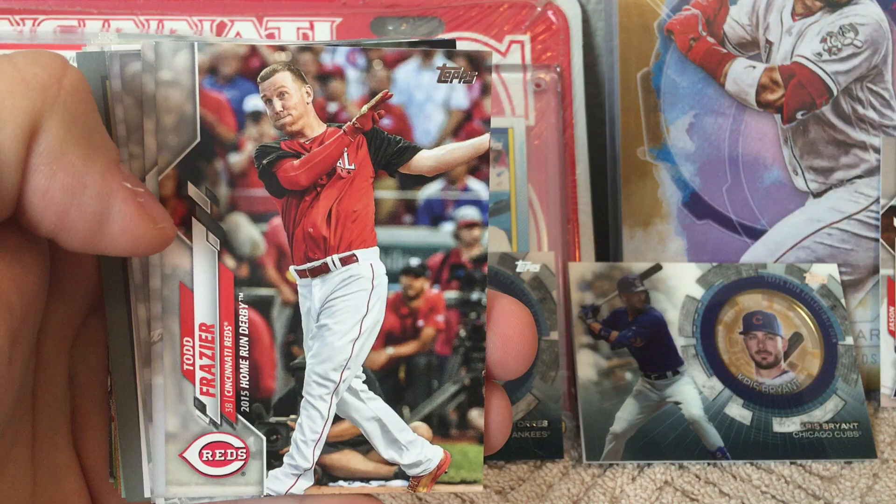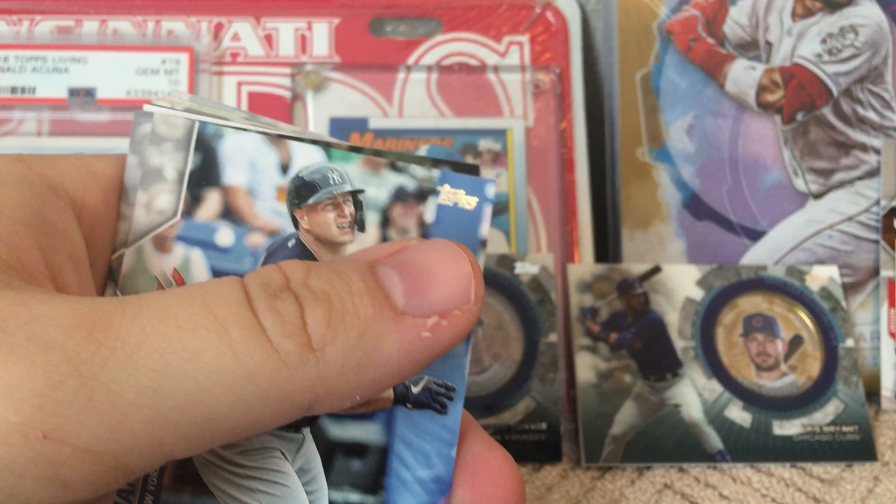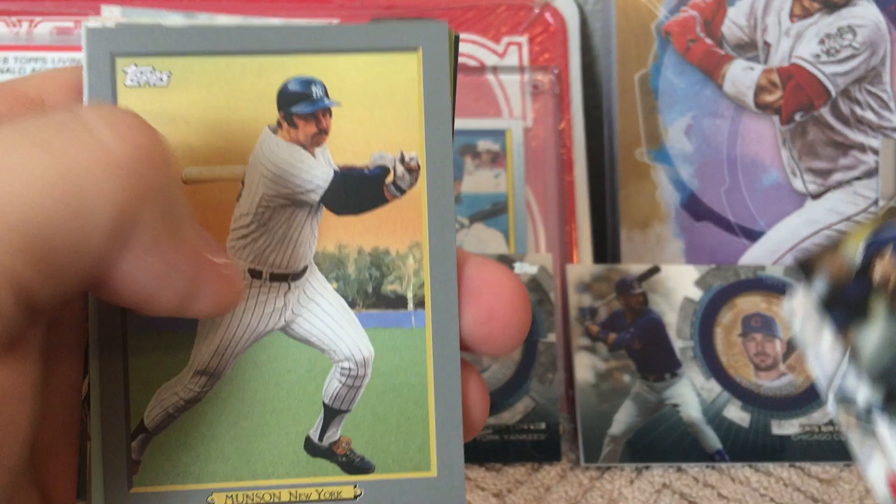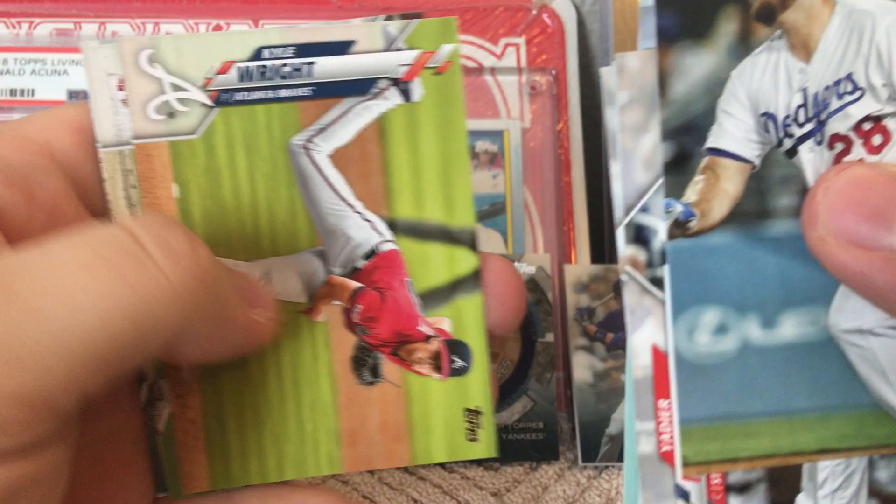Chris Iannetta, Cody Bellinger, Josh Lindblom, Pedro Martinez. There's a Forrest Whitley — it's a good one to hold on to. Thurman Munson, Cole, Cal Ripken Jr., Kyle Wright, Max Scherzer, Kevin Ginkle. Three packs left.